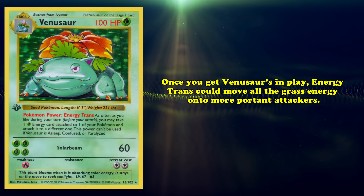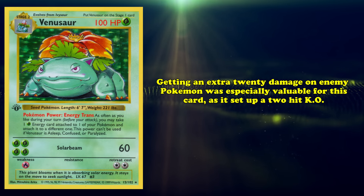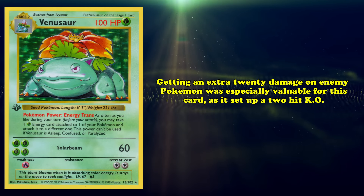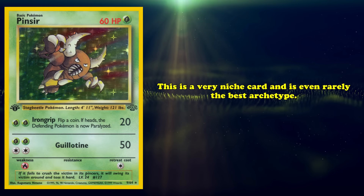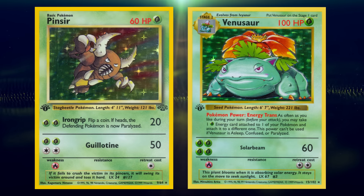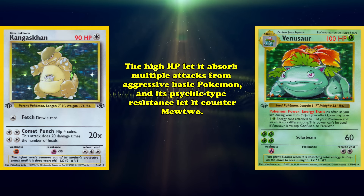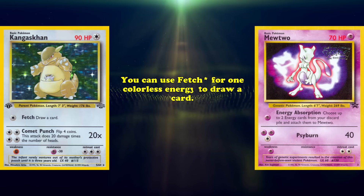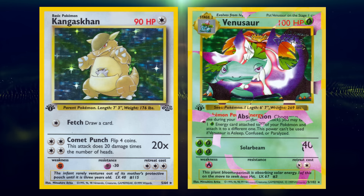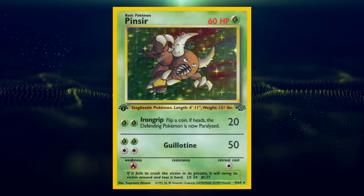In the late game, once you get Venusaurs in play, Energy Trans could move all of the Grass energy onto one potent attacker. Getting an extra 20 damage on an opposing Pokémon was especially valuable for Venusaur, as it sets up a 2-hit KO against many popular cards like Electabuzz and Mewtwo. Make no mistake though, Pinsir is an extremely niche card and is even rarely used in its best archetype. Venusaur decks generally prefer Kangaskhan in the early game rather than Grass-type attackers. With a high 90 HP, Kangaskhan can absorb multiple attacks from aggressive basic Pokémon, and its Psychic-type resistance allows it to defensively counter Mewtwo. Kangaskhan is simply a much safer inclusion in Venusaur decks, but if Venusaur found themselves in a tournament filled with 70 or more HP Pokémon, Pinsir could fill a legitimate niche.